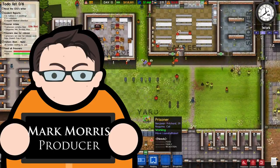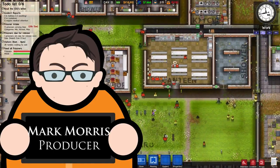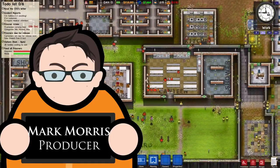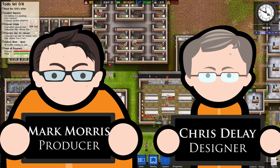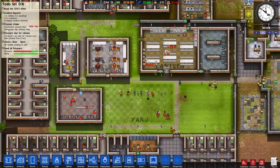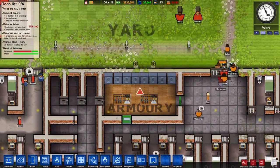Here we go again, another exciting installment of Prison Architect alpha release videos. This time we're bringing you Alpha 17 — 17 long months of working on this beast.